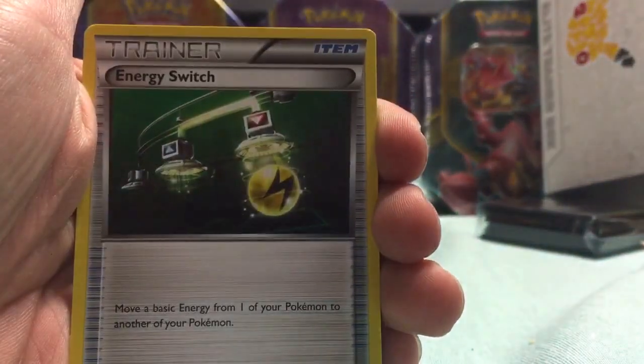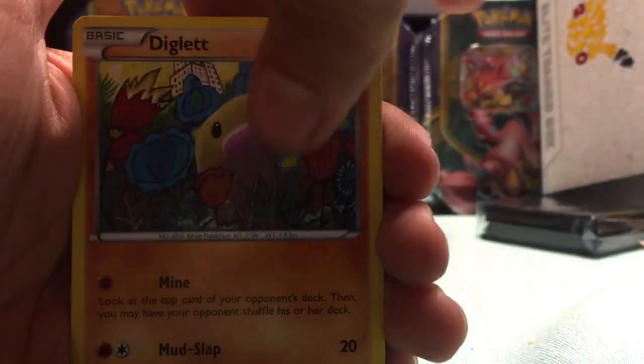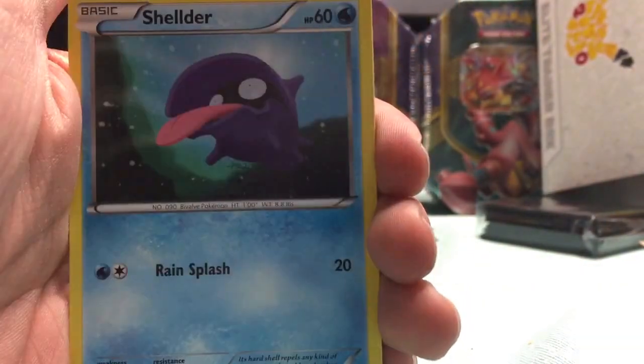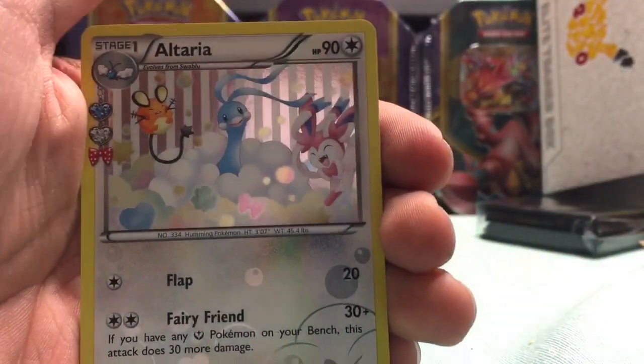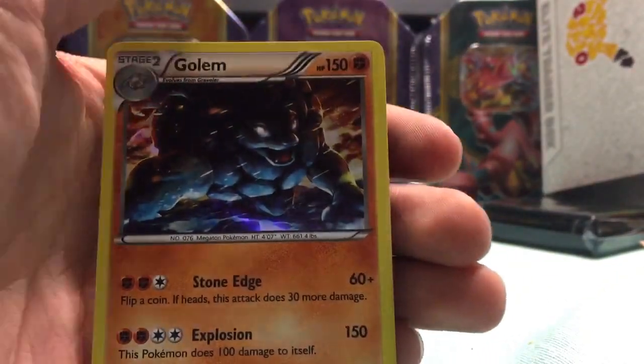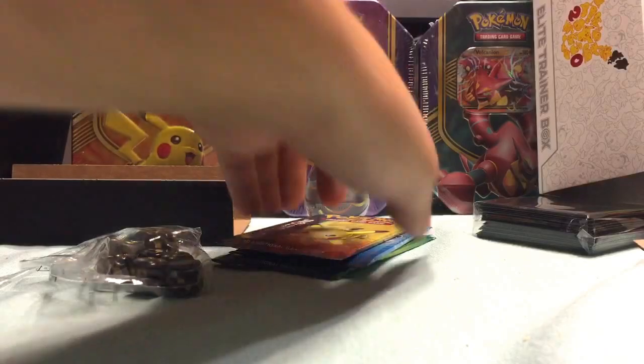Charmander, energy switch, Pokemon Center Lady, Ponyta, Diglett, energy shelter, Persian, Altaria, and a holographic Golem. All right, next pack.